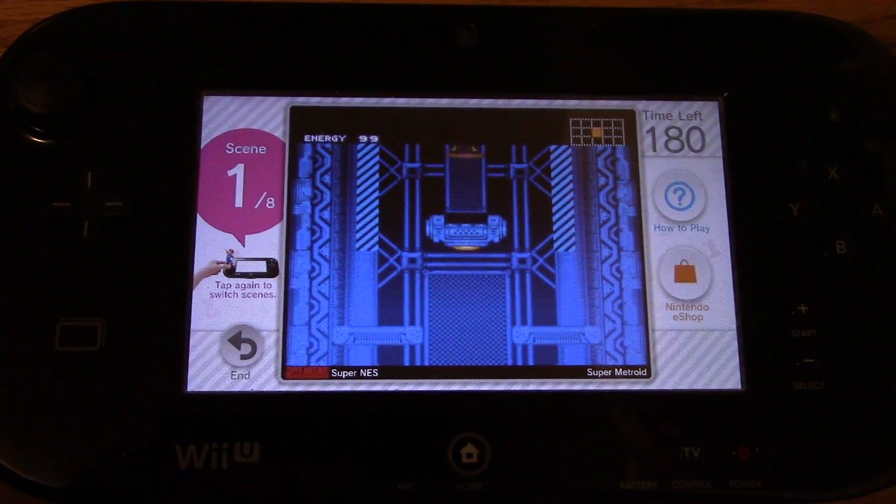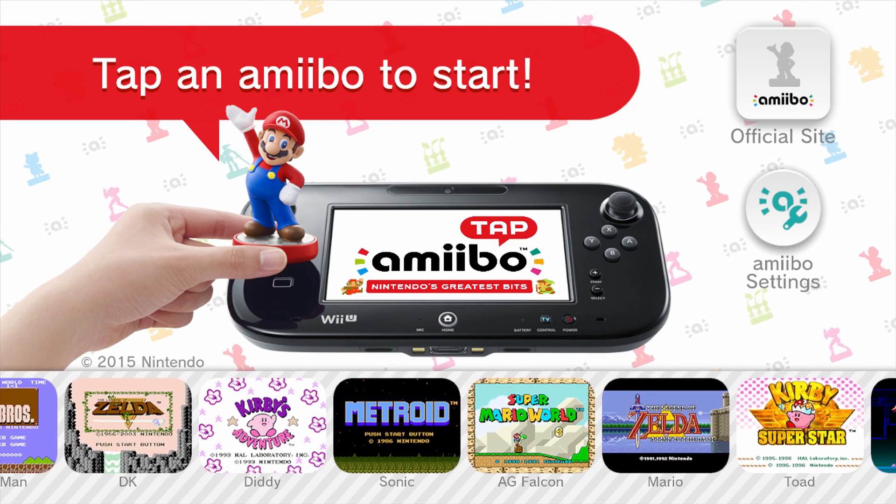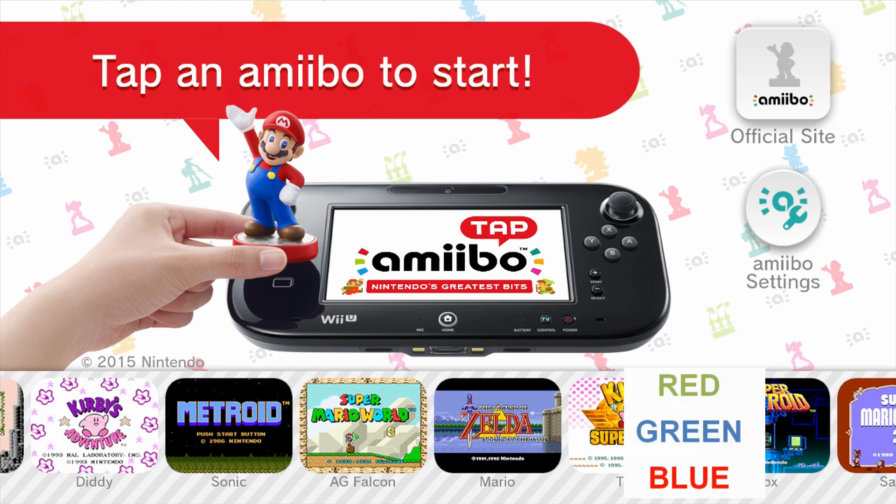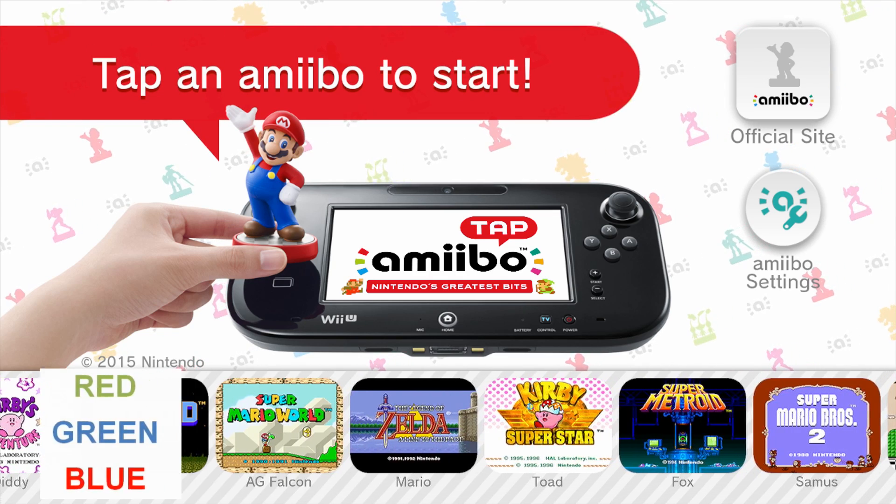Each Amiibo inexplicably gives you access to a random game. In my case, Mega Man is Mario, Diddy is Kirby's Adventure, Sonic is Metroid. It's like a Stroop test, where you say the color and not the word, but for video games.